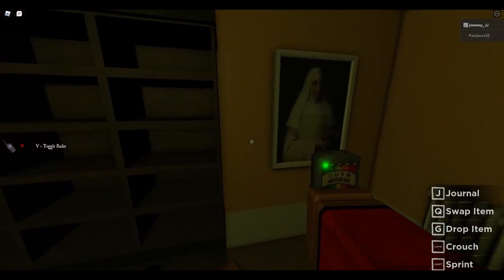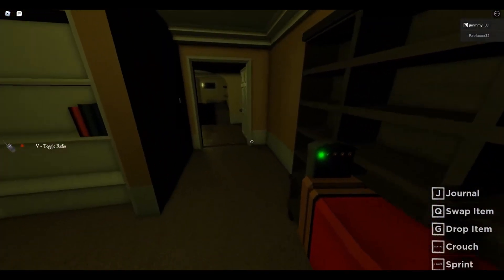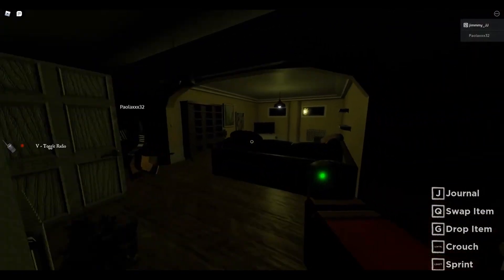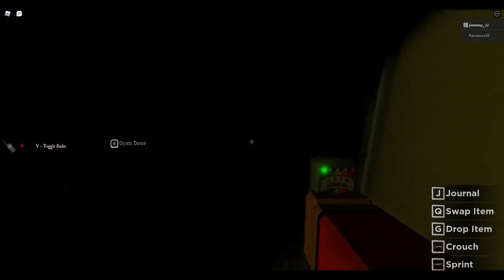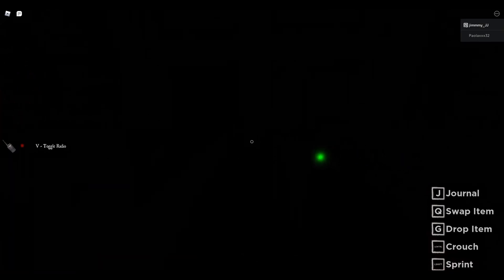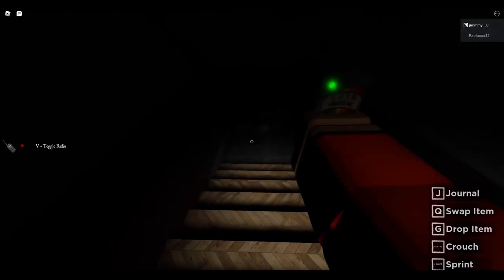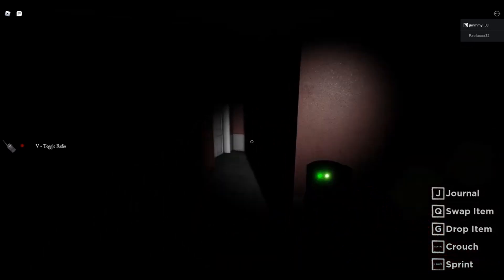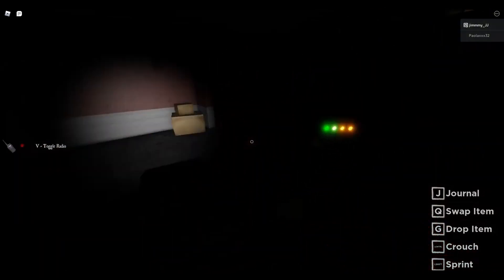Oh my gosh, look at that picture. That is a scary picture. Not sure why you want to have that in your room. I'll turn off the lights - maybe you can attract the ghosts. Well, there's a door over here. Open the door. I think I know where this is leading. This is like taking us down to a basement. It is pitch black and it's super scary. I hear something. The EMF reader is already going off!